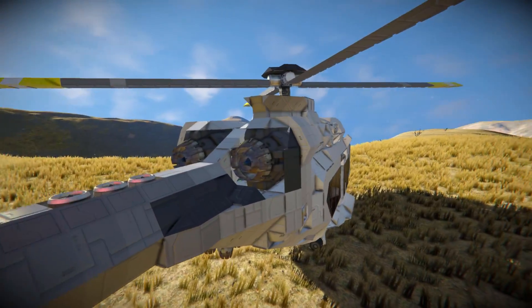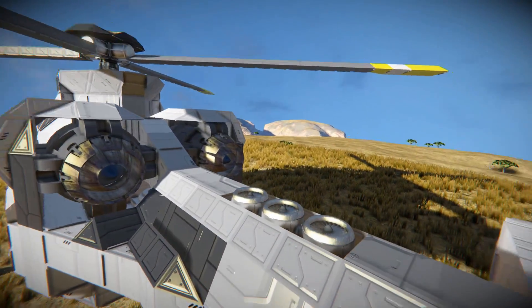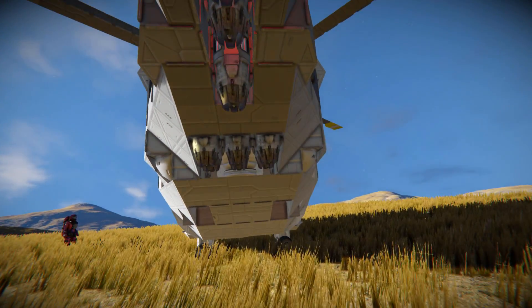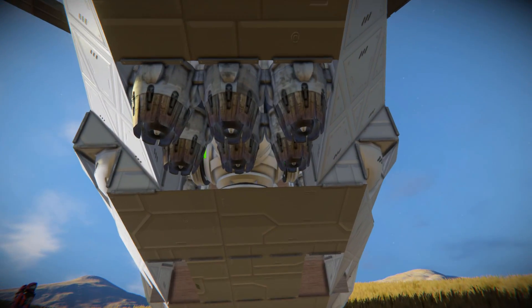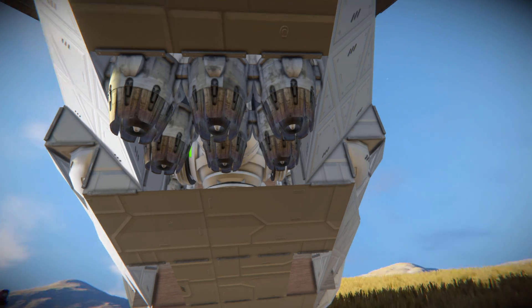Coming across to this section, this is our main thrust — we've got two large atmospheric thrusters and then some more just pointing down, which do look great with how they've been set up. Just behind here there are even more thrusters, and we can see the bottom of our large reactor which is how we're going to primarily power this thing.